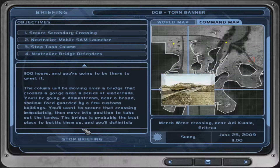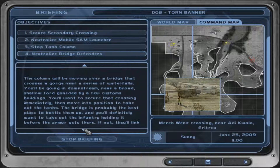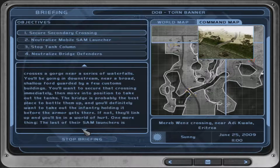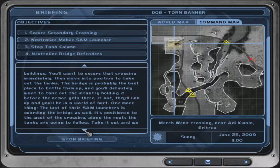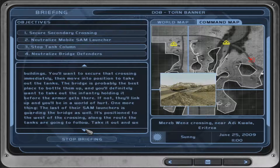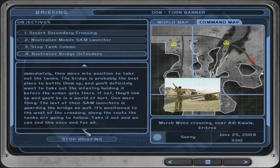The column will be moving over a bridge that crosses a gorge near a series of waterfalls. You'll be going in downstream near a broad, shallow ford guarded by a few customs buildings. You'll want to secure that crossing immediately, then move into position to take out the tanks. The bridge is probably the best place to bottle them up and you'll definitely want to take out the infantry holding it before the armor gets there. If not, they'll link up and you'll be in a world of hurt. One more thing — the last of their SAM launchers is guarding the bridge as well. It's positioned to the west of the crossing along the route the tanks are going to follow. Take it out and we can end this once and for all.